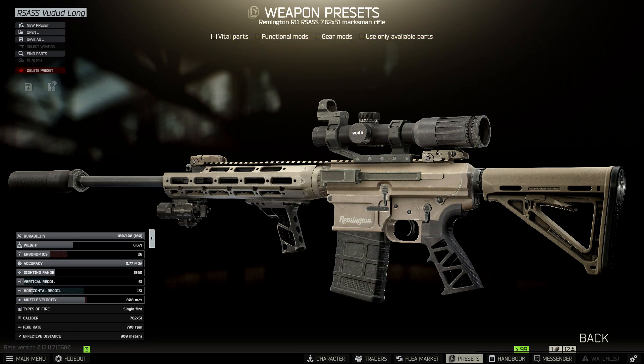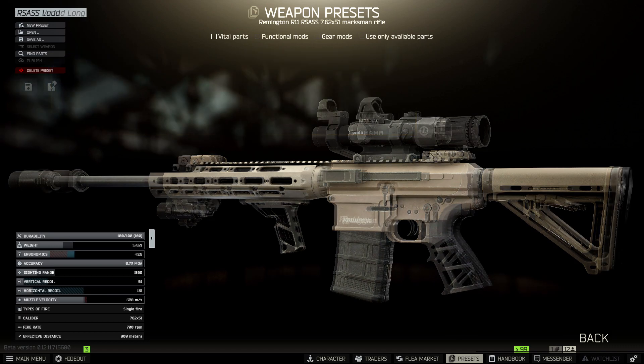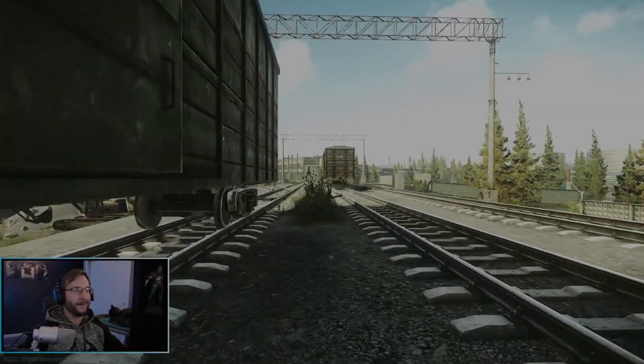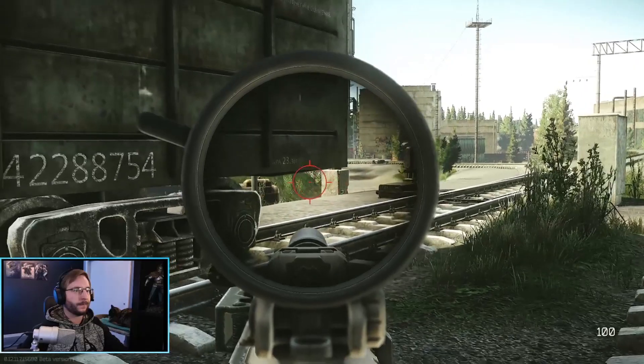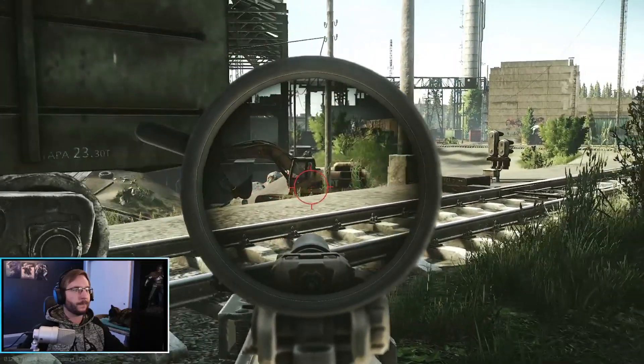For balance stats I also swap the pistol grip over to the Graal S grip for max ergonomics, and then add a pair of MBUS iron sights to finish everything off. When it's all put together I end up with 61 recoil and only about 26 ergonomics on the suppressed build. On the loud setup I get 54 recoil and about 45 ergonomics. Both builds cost somewhere around 300,000 rubles, though it's hard to get an exact number with these weird wipe-time prices. That covers the build.